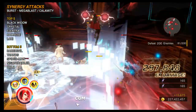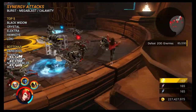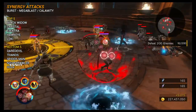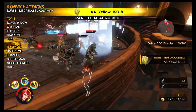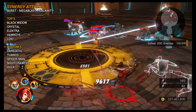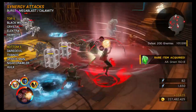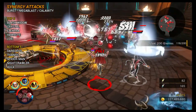When it comes to synergy attacks, the only one available — because she's only got one synergy trait — is Burst. That can only proc two different synergy attacks: Mega Blast and Calamity. So your options are exceptionally limited with Scarlet Witch. Do not run her in a team if you're looking to do an infinity trial that requires a set amount of synergy attack damage. The top five characters that synergize with her each have only one attack that would synergize: Black Widow, Crystal, Electra, Hawkeye and Loki. Characters like Daredevil, Thanos, Spider-Man, Nightcrawler and Hulk all have zero synergies with her — and there are actually more than five with zero. In short, she simply doesn't have a lot of synergy attacks.